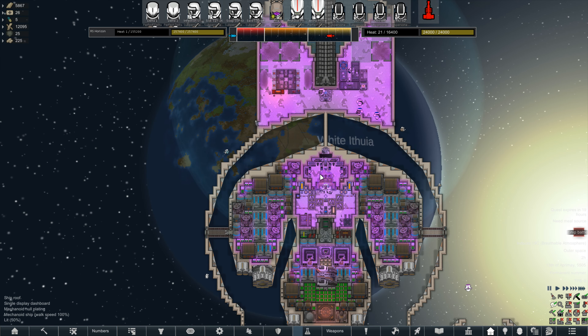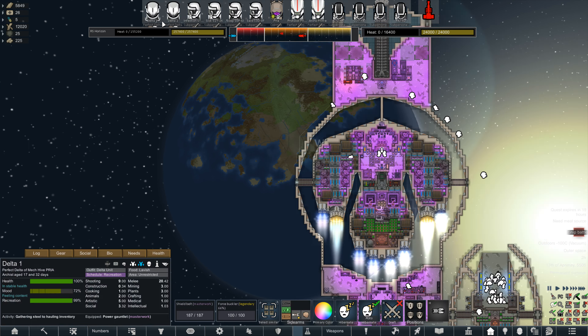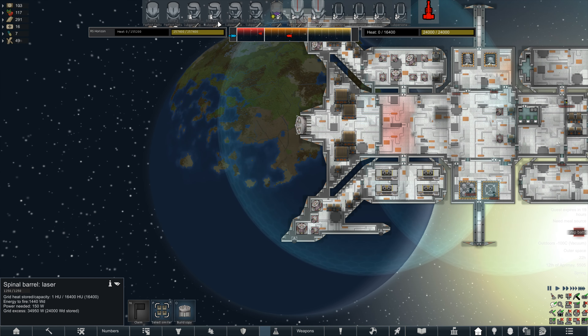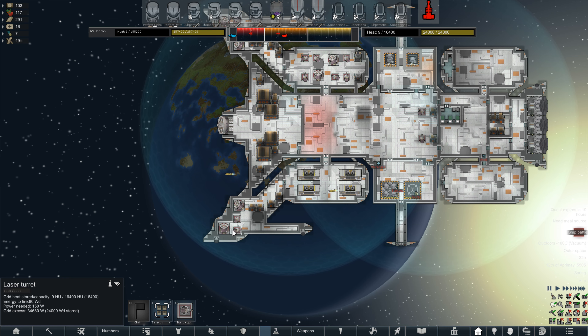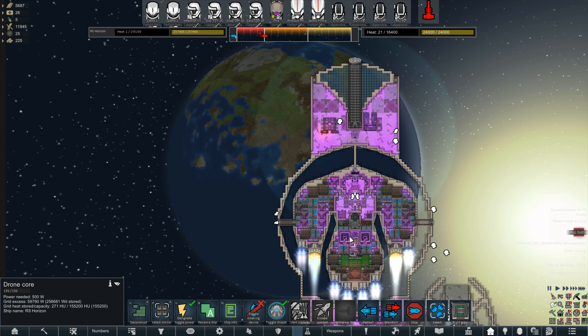They are firing some torpedoes instantly. We are gaining on them pretty quickly - their heat capacity is 16,000, ours is 155,000. I think we're going to be just fine. It is a pretty cool looking ship though - I like this design with the extensions here for docking and their little spinal weapon as well. It looks like they're heavily equipped with lasers also, so their primary weapons are the same ones we're using. Okay we're within range, our weapons are firing, let's go ahead and hit maintain.